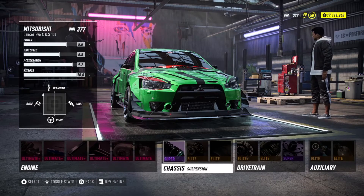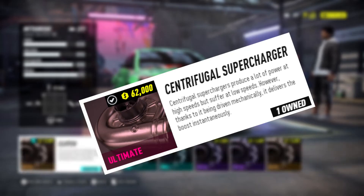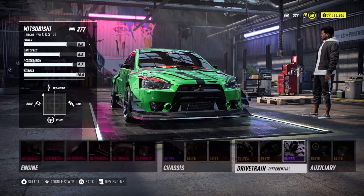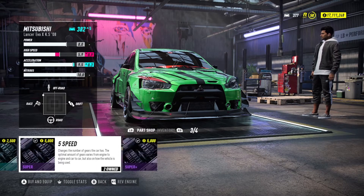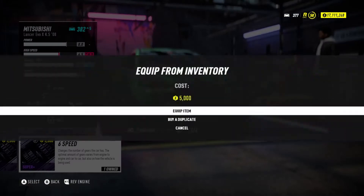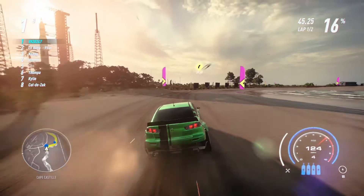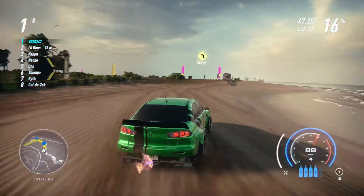But then there's the black sheep — the odd child in the family called a centrifugal supercharger. This looks like a turbo oftentimes, but it's belt driven, so it's the best of both, right? A turbo that gives you instant power? That's gotta be the best. Sadly, that's not the case. Centrifugal is still much like a turbo as it needs to spool, thus still having lag like a turbo, and it still drops off at the top end like a supercharger.